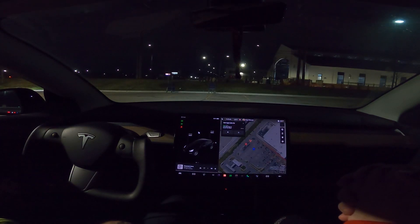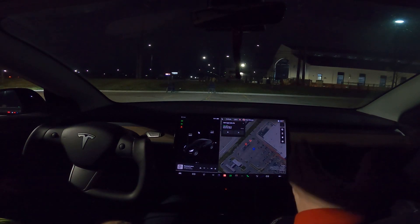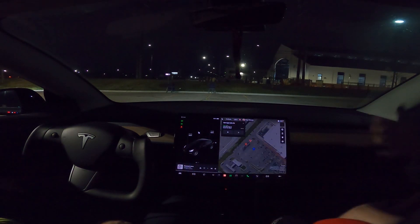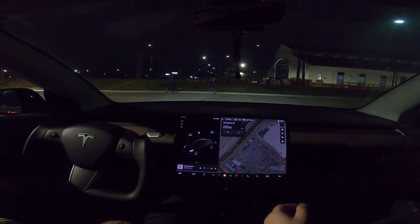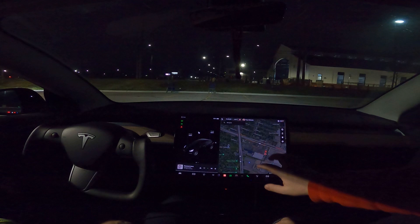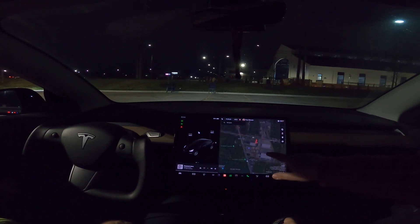Version 12 is here. This is not my car — I haven't got version 12, but my buddy Paul is with me. He's in the driver's seat, I'm in the passenger seat. We're going to cruise around the Eight Mile area, Detroit area. He told me to drop a bunch of pins. This is FSD version 12, Detroit first impressions.